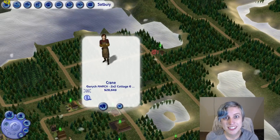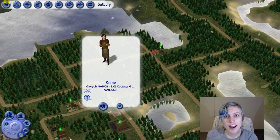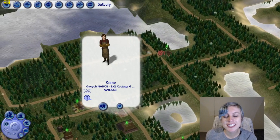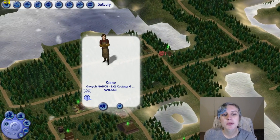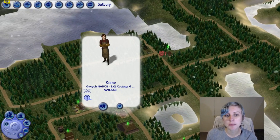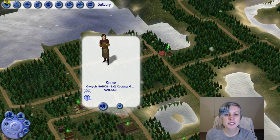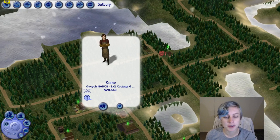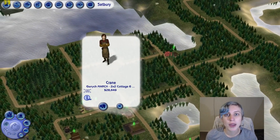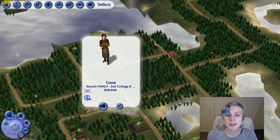Hey everyone, Fire Princess here. You're watching Let's Play with Fire and we are doing the medieval charter challenge in Satbury. Today we will be playing with our first merchant family, the Crane family. This was a randomized family set up the same way we did the other families. We unlocked them basically because we hit level 2 hamlet for Satbury.